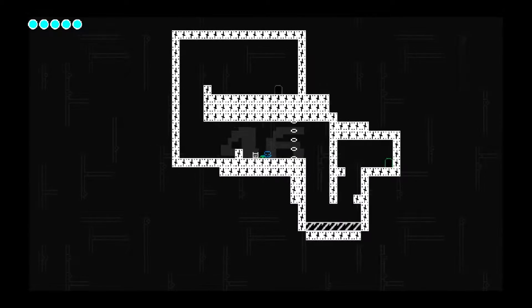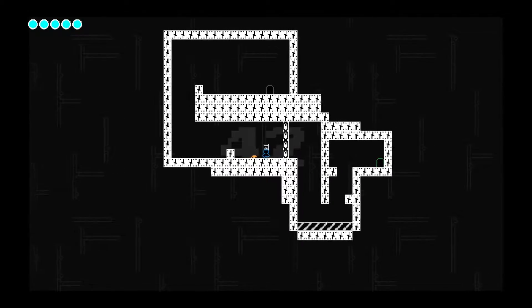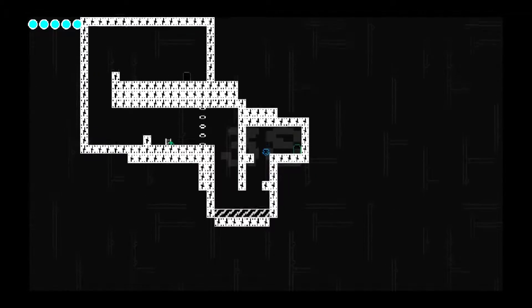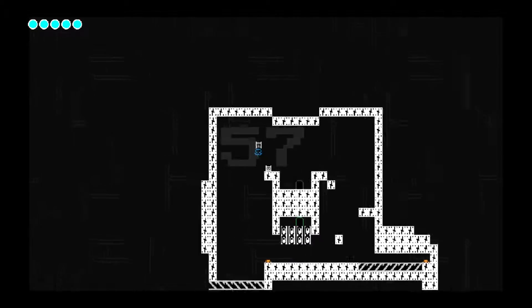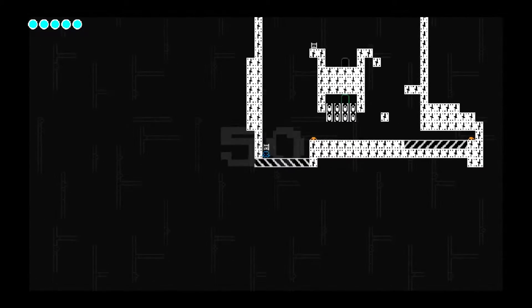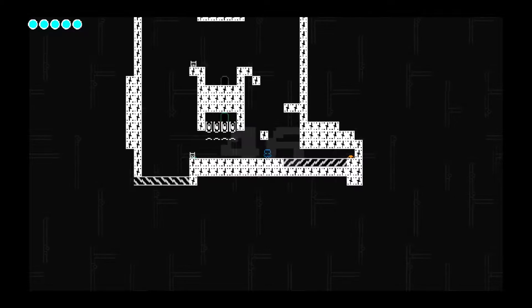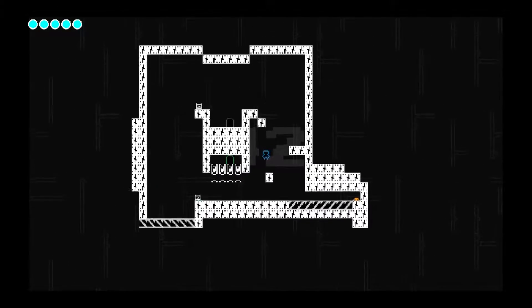Okay folks, so up first we have Super Puzzle Rush. In this game you have 60 seconds per level and what you have to do is move those little cats — I think they are cats — and put them on those orange heads. I don't really know what they are but they're really cute. I love the art style here, it's got that really sort of old Game Boy feel about it, it's cute, it's minimalistic.